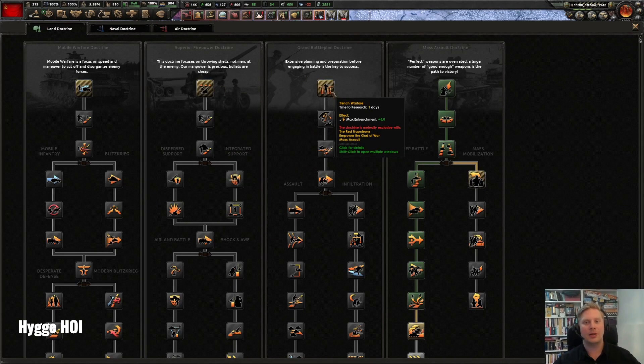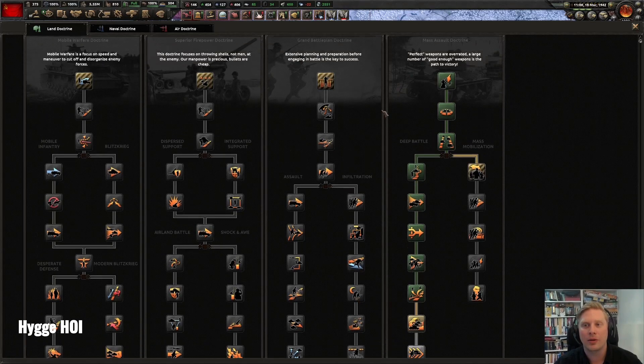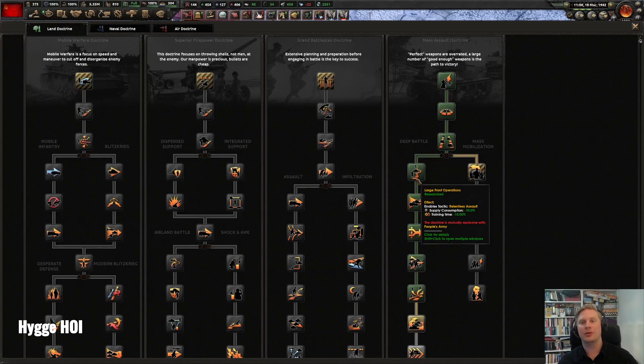Grand battle plan gives you max entrenchment plus five, which is really good if you're going to defend — especially in harsh terrains. Something great about this doctrine is night tactics: you get less debuffs when fighting at night, and those penalties really affect your effectiveness. Mass assault doctrine is ideal when you combine a lot of infantry with tanks and many men. You also get supply consumption buffs — minus 15% total — making it the best doctrine for reducing supply.